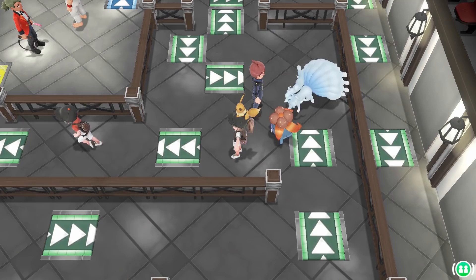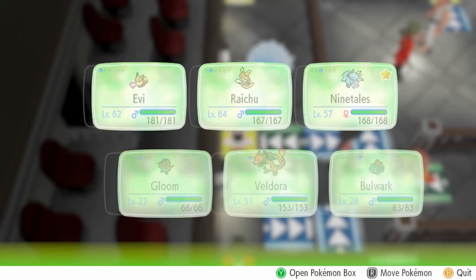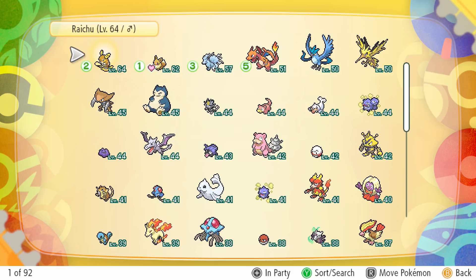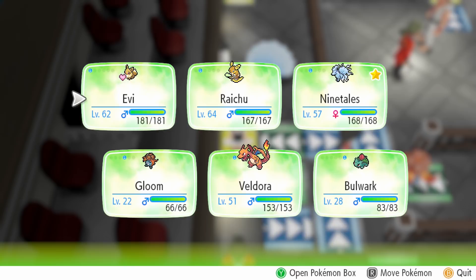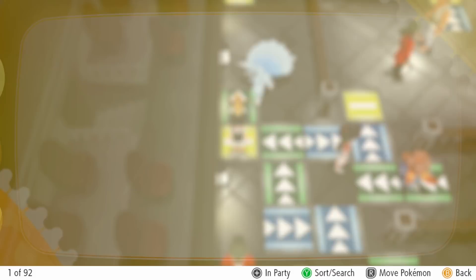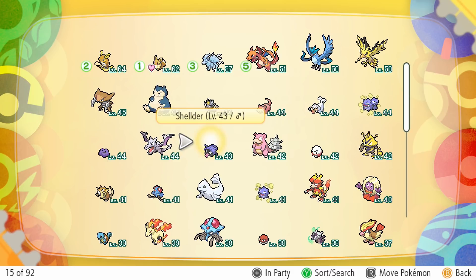Oddish evolved — so we should replace it. Go back to the bag, do we have a spare Leaf Stone? We used the only one. Switch it out with something else. Who do we want to level up? I want to grab Shellder because it'll evolve real quick — but Shellder needs a Water Stone.